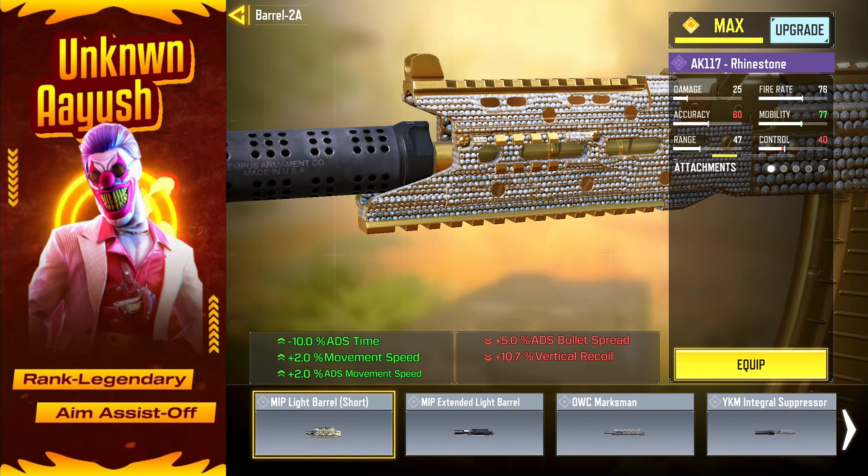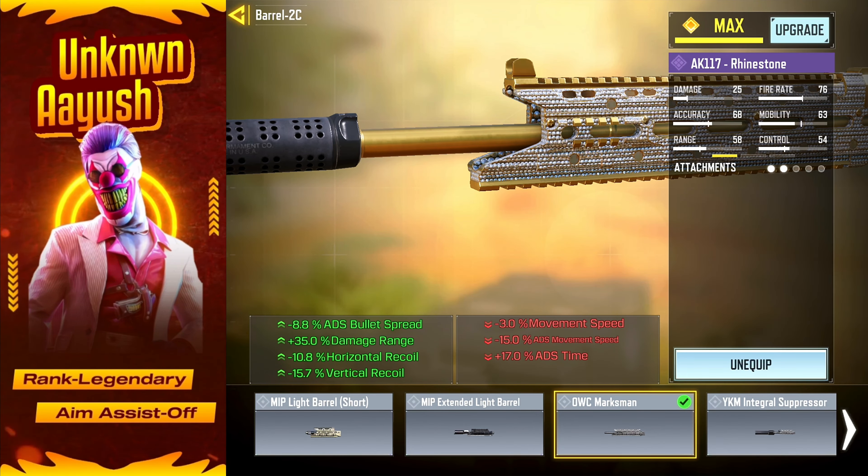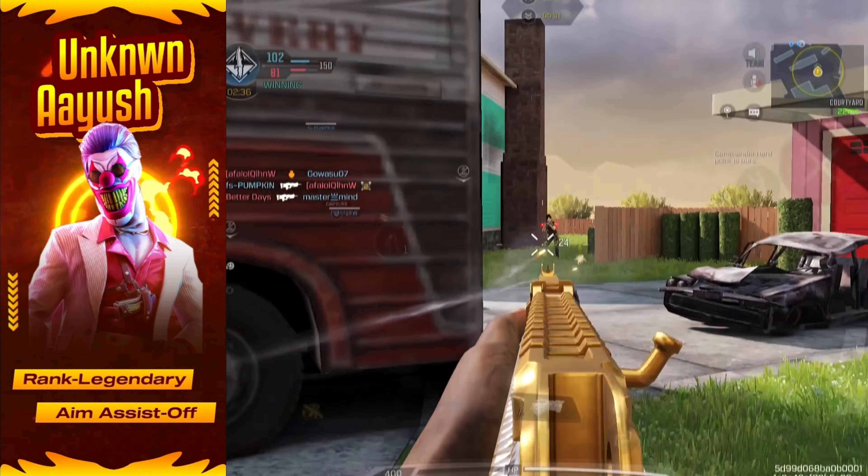Next, the OWC Marksman Barrel. This attachment is an absolute game-changer. It tightens your bullet spread when aiming down sights (ADS), increases your damage range, and reduces both horizontal and vertical recoil.